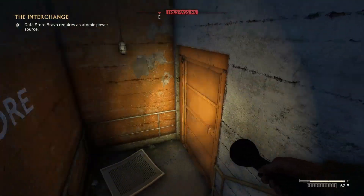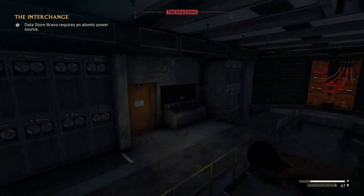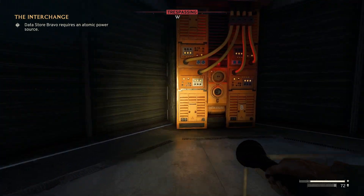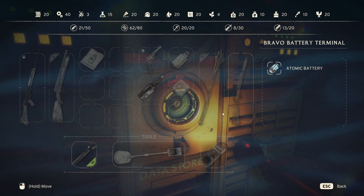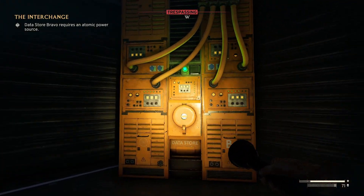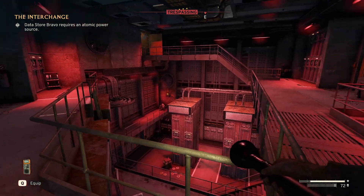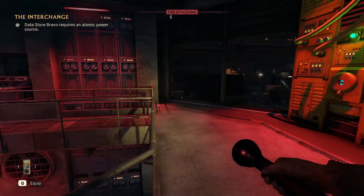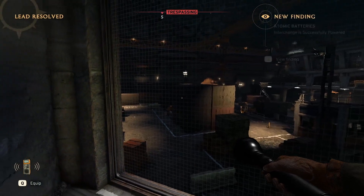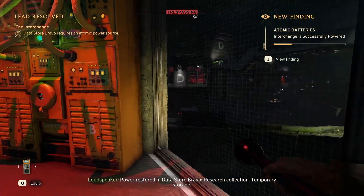Let's go down into the datastore itself, and this is where you're going to put in the atomic battery. Alright, and that'll power it up. Power restored in Datastore Bravo.